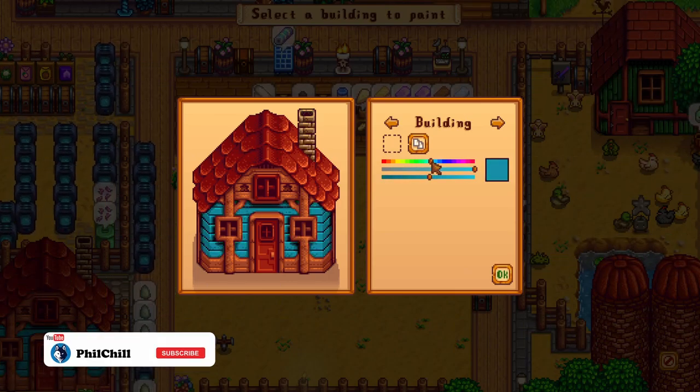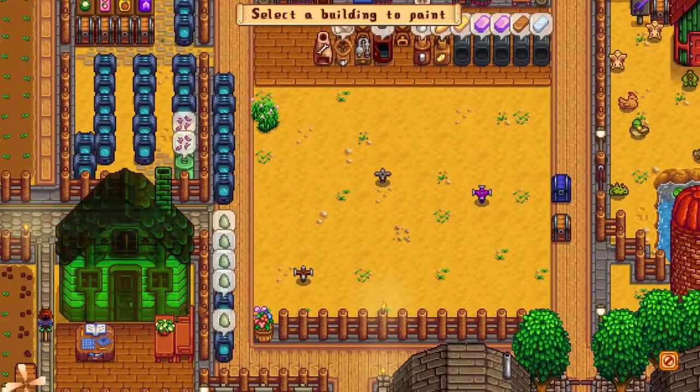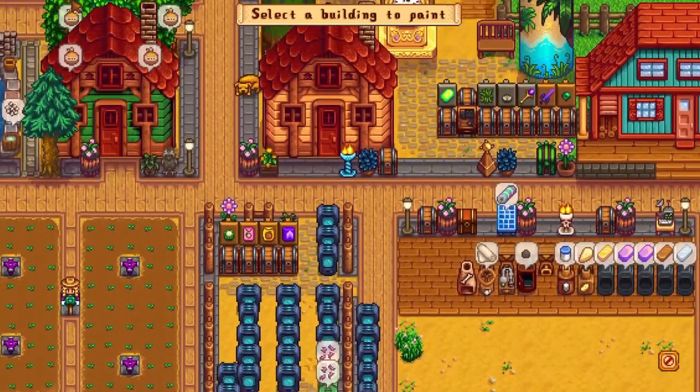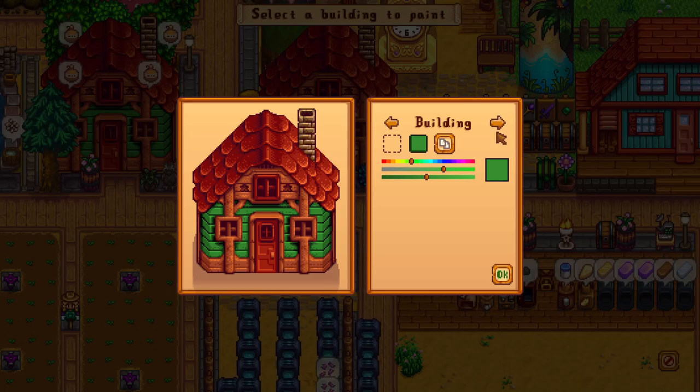Also from the 1.5 update, we could move our greenhouse and paint our buildings in different colors, both of which are found at Robin's place. And I can say for sure these were really great additions to the game, and they allow us to have more creative freedom on our farms.